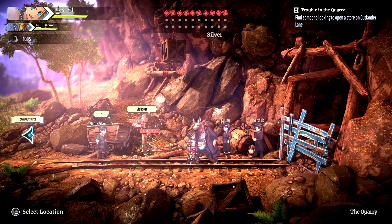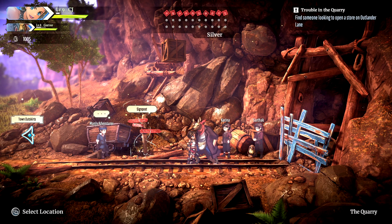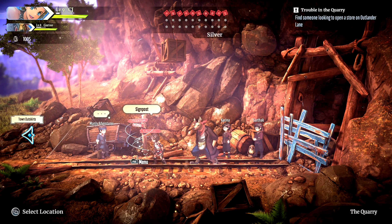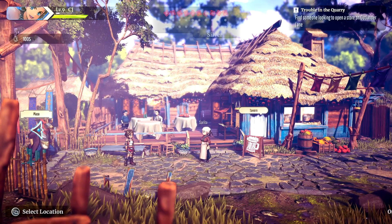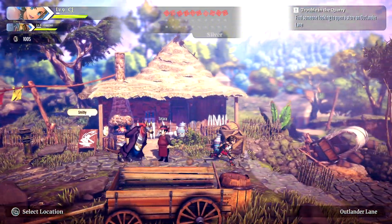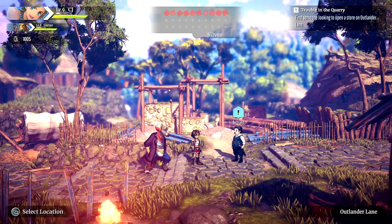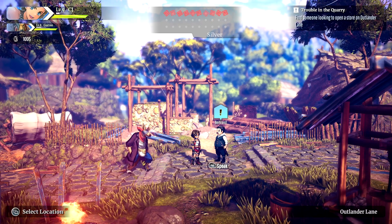Let's check how many stamps we have right now — I think it's 10. They did say if we went to Hogan with 10 we might be able to get something really nice. Let's go over to Outlander Lane, because if someone wants to set up shop, that's the prime location to find them.